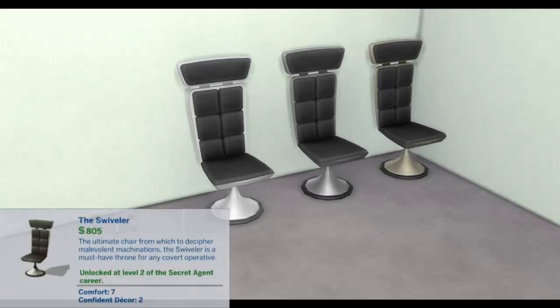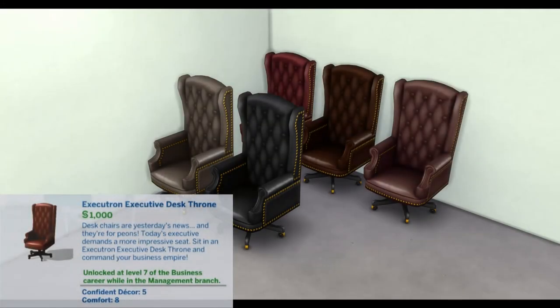The Swiveler: The ultimate chair from which to decipher malevolent machinations — the Swiveler is a must-have throne for any covert operative. Unlocked at level two of the Secret Agent career. Comfort: 7, Confident Decor: 2.